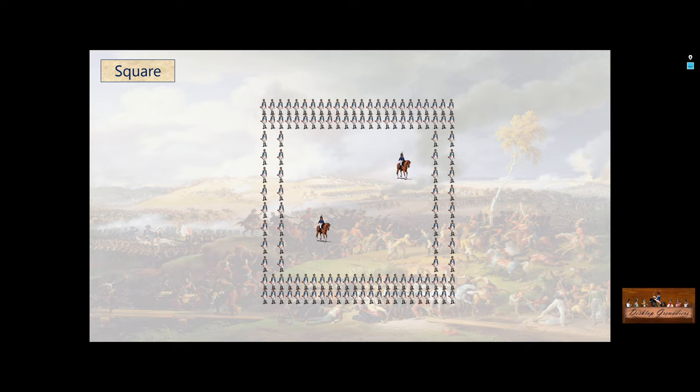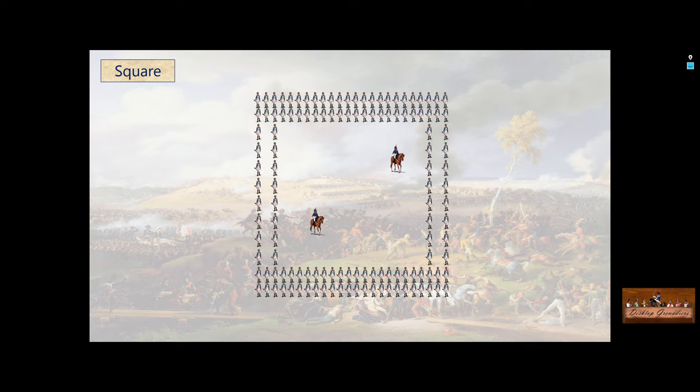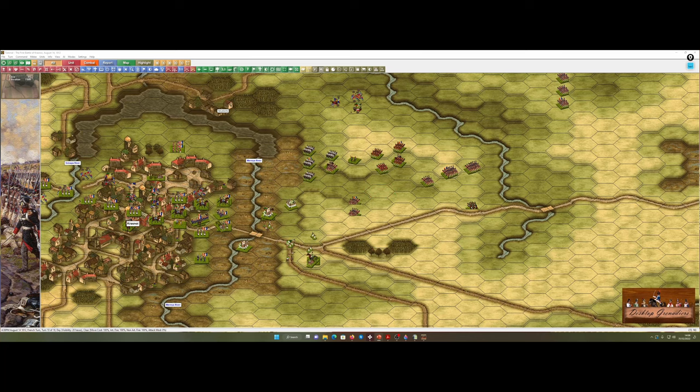Time it right and you should be able to go into square. Other nations called it battalion mass, but they all had some form of square to protect against cavalry. The cavalry will come and you'll be able to hold your own. However, square is not so good against artillery, and also not so good against infantry — especially infantry coming on in column, which can mangle a square fairly straightforwardly. So square is your default protection against cavalry, but it's the one you go to for cavalry for sure.